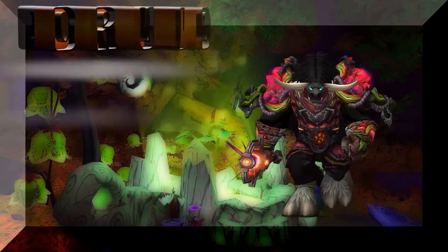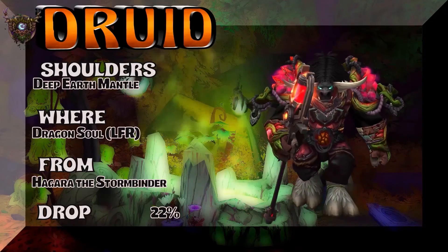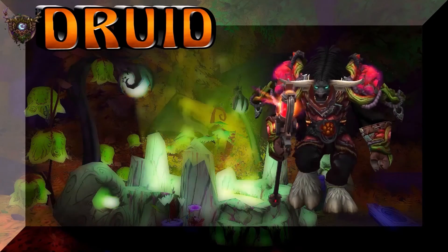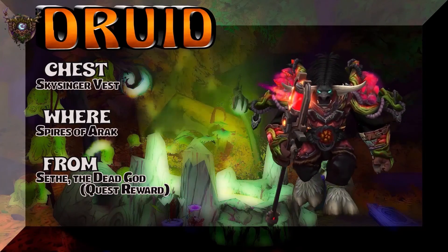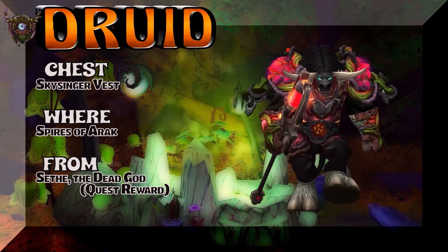I've always liked that Corrupted Forest look for Druids, and this kind of says it — Corrupted Forest meaning red. Deep Earth Mantle, Dragon's Soul LFR, Hagara of the Stormbinder, 22% drop rate for those shoulders. One of my favorite-looking tiers for Druids, all three looks. Skysinger Vest, Spires of Arak — that's a quest reward. Super easy to pick that chest piece up.